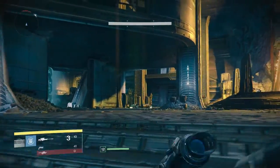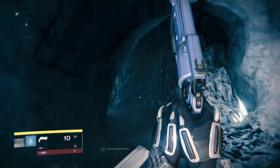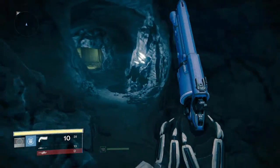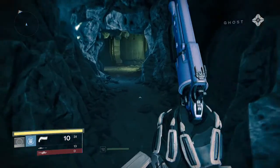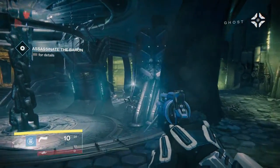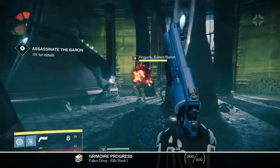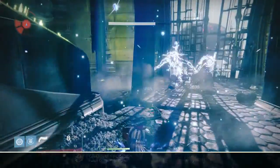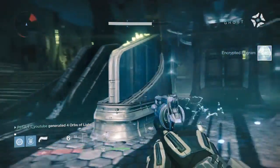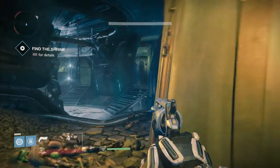Let's move on then to pulse rifles. Pulse rifles are three round burst semi-automatic weapons. Pulse rifles work well out to a medium distance. Compared to a perfectly accurate auto rifle, they don't deal quite as much damage up close at long range. And compared to a scout rifle, missing shots in your bursts causes your damage to fall off. Between close to medium and medium long distances they perform well with significant stability and good optics, and you can often land a decent percentage of precision hits.